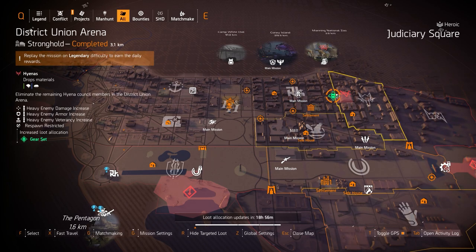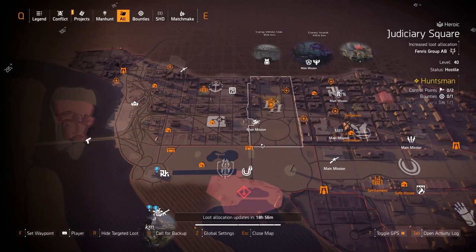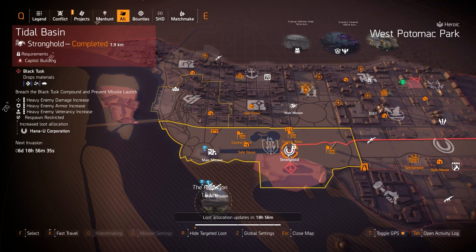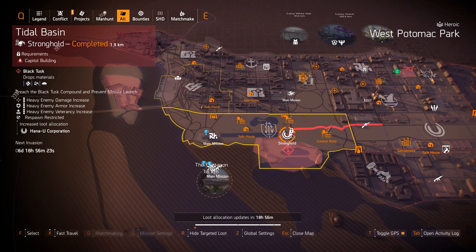Sometimes it does matter though — like Foundry Bulwark, where you want a maxed-out armor roll. I would run legendary at District Union today if you need god rolls on your Foundry Bulwark. Then Honey You at Tidal Basin — you can get the Force Multiplier backpack with Perfect Combined Arms, which is always worth farming. Look for one with skill haste and skill damage so you can re-roll the utility mod slot, which is going away with TU11.